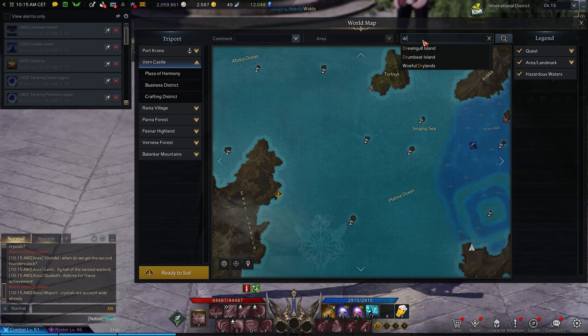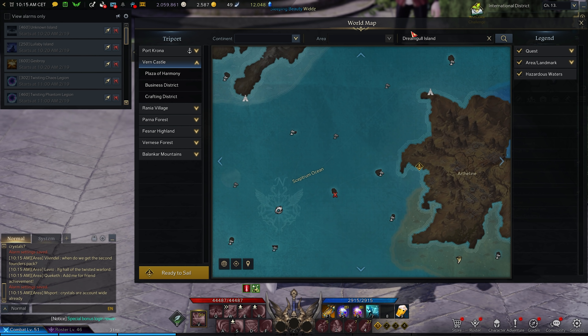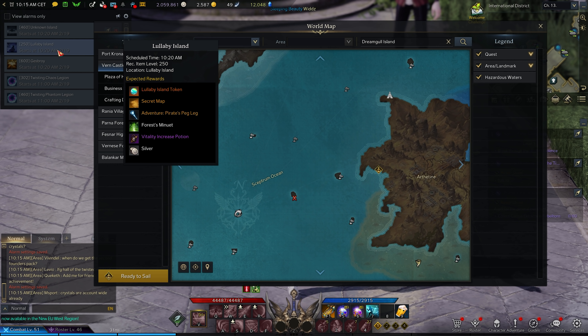If you check the events panel you can see Lullaby Island listed there — make sure you enable the alarm so you don't miss it. Another really good island that is insane for materials is Dream Goal. You do need a song called Forest Minuet which you get from Lullaby Island.